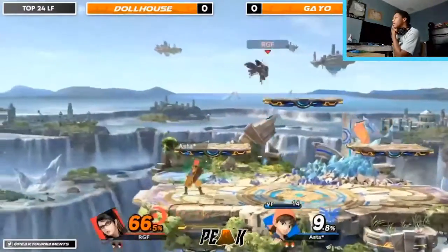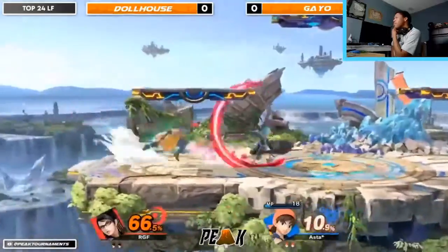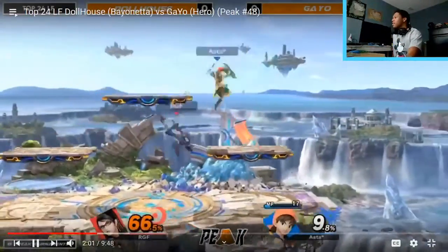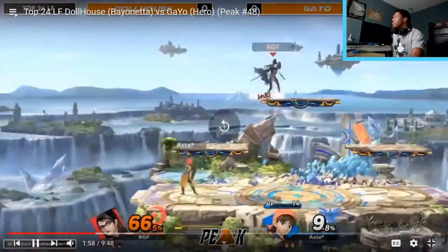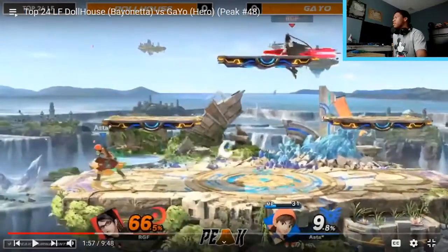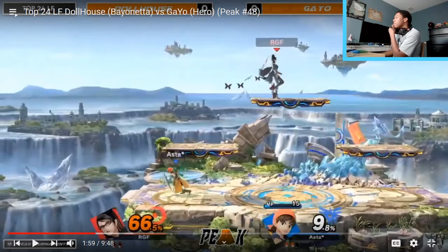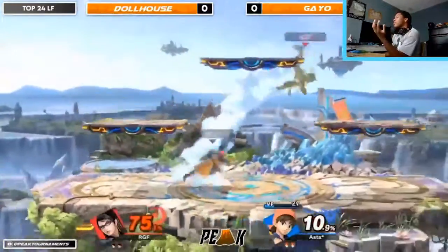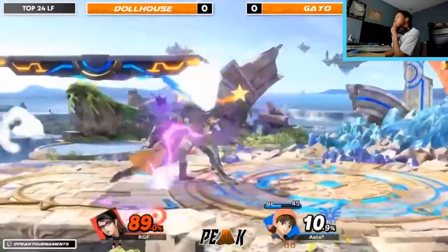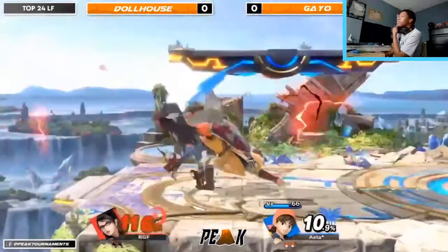Now Dollhouse is kind of swinging for the fences, trying to get some kind of option going. They like to stay on that top platform on Battlefield when they're trying to find somewhere to go back to — when they don't feel like approaching. They went for the nair and then just stayed on that platform for a while. Being above a character at 100% typically isn't somewhere you want to be — Hero can strike you with up air, and if you fall he can cover that with up tilt, which has a wide range. Gayo uses the platform to their advantage really well.